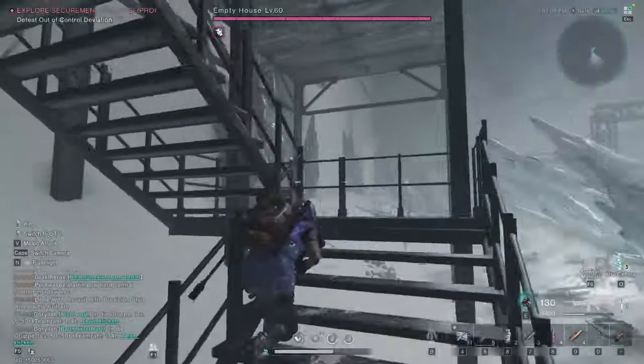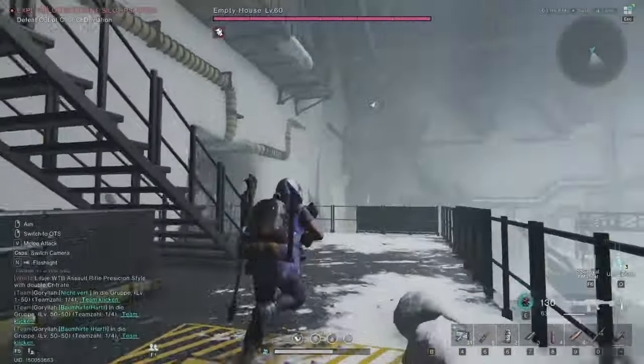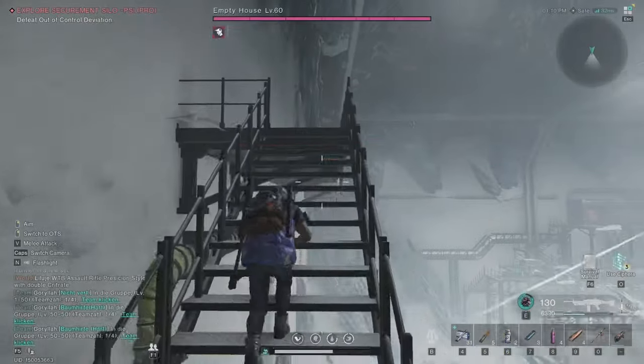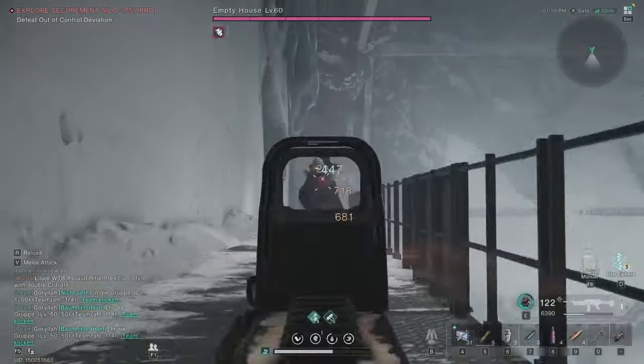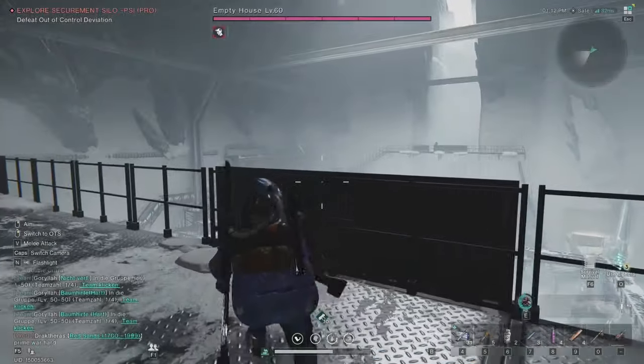Use the deviation again so they don't attack you. Now up here there are two snipers — one from above on each side — and you want to kill them. Wait here and use the sniper.